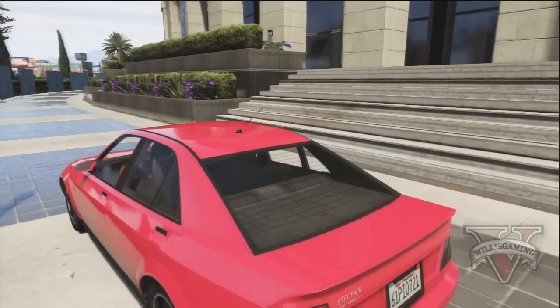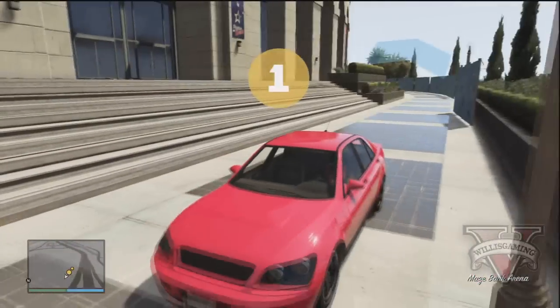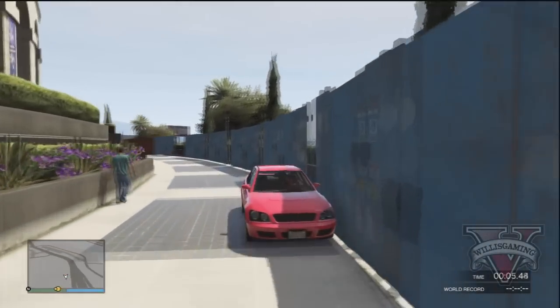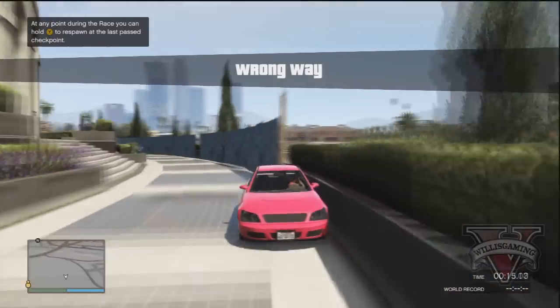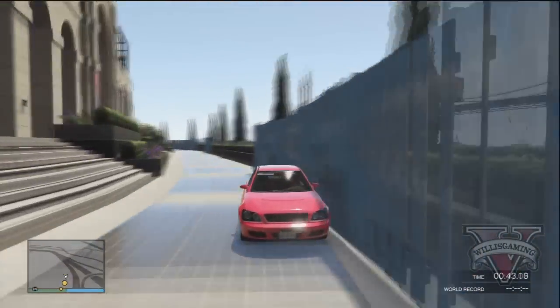You can put a rubber band or tape your controller down. All you need to do is literally just go on the course backwards. Keep going around for a long time. I think the time for the most RP is around 4 minutes. So literally it's AFK — you can just do this while you're not watching your TV. Put some rubber band around your controller and literally just watch the car go round. When it finishes the race you should get a ton of money and a lot of RP.